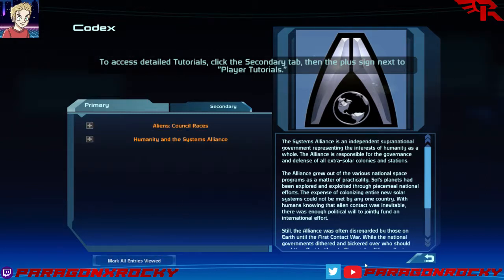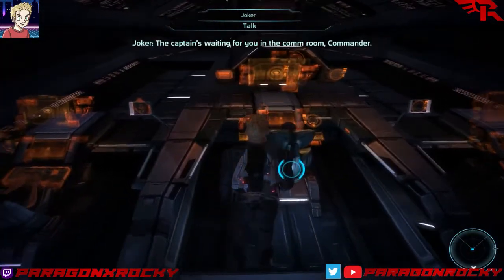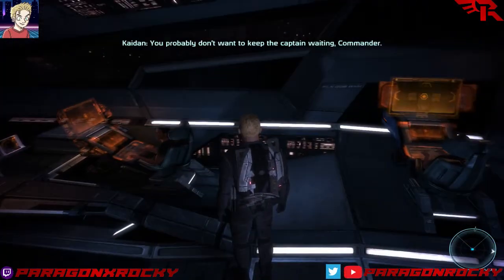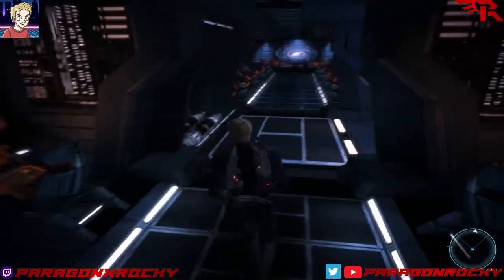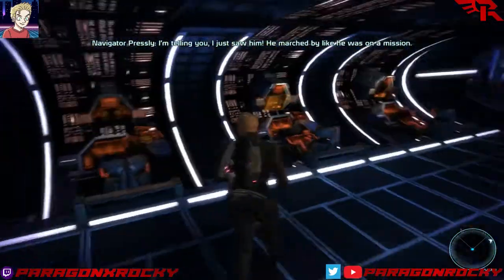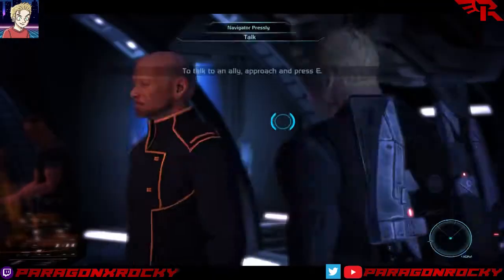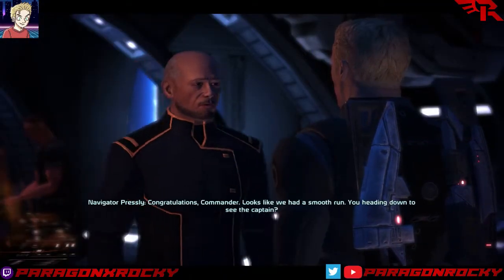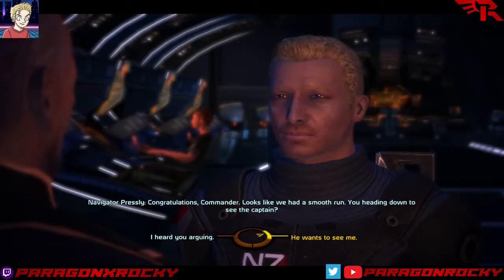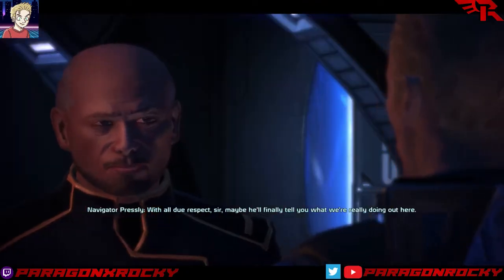Let's just mark all views so they don't glow up again. I hit E to talk to people. 'The captain's waiting for you in the comm room, Commander.' I'll do what I want — I'm a commander. 'Congratulations, Commander. Looks like we had a smooth run. You heading down to see the captain?' 'I'm on my way to give him the status update right now.'